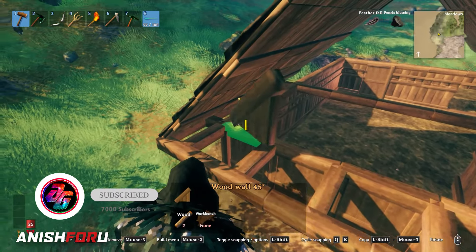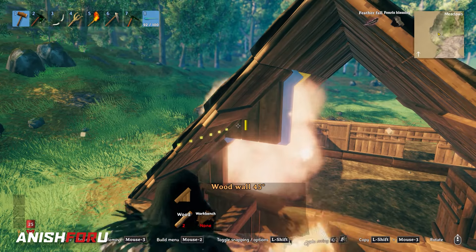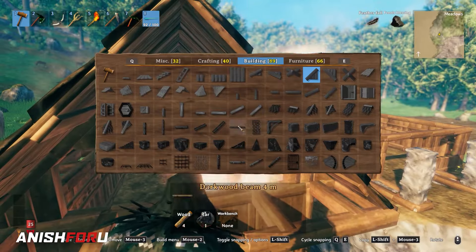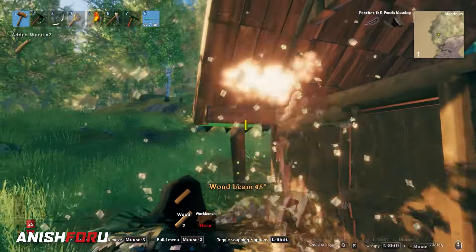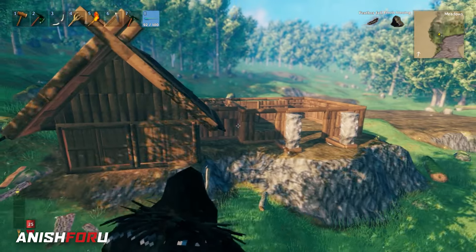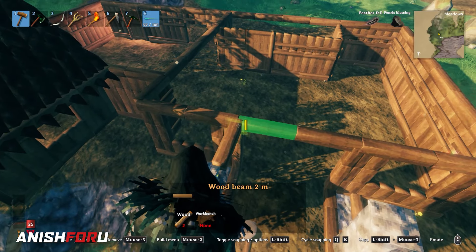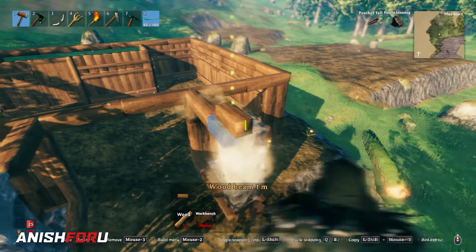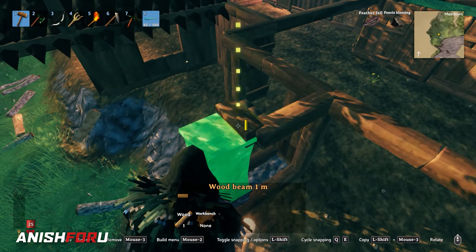Now we're going to place this 45-degree angle here to cover it out and base it properly. It looks quite good. So I delete those beams, and now the barn portion is complete. For the main building, we need a 45-degree roof and another 45-degree roof at the entrance — cover the beam with one-meter by one-meter beams like that.